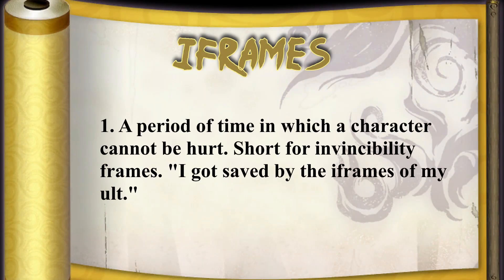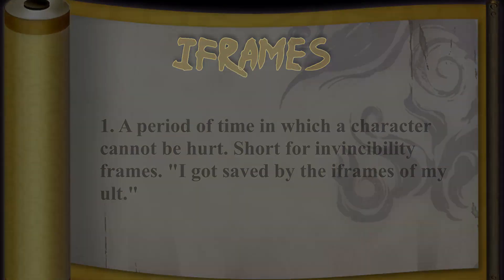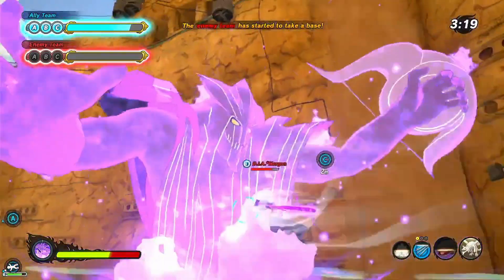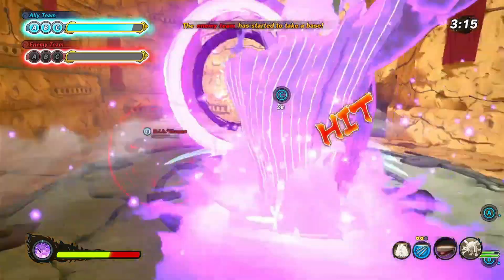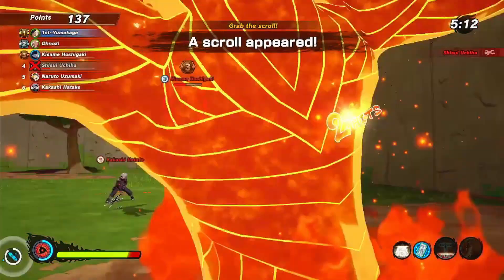I-frames are just invincibility frames. This is a common term in lots of fighting games — it's just the moments where you're invincible, like maybe when you're starting to move, when you get knocked down, or when you're doing certain ultimates that will give you I-frames. It just means you can't be hurt no matter what somebody is doing.